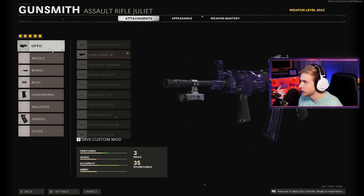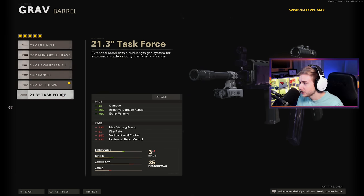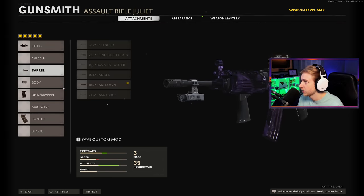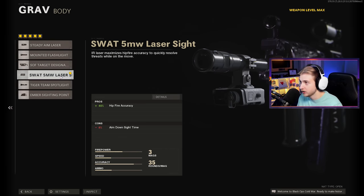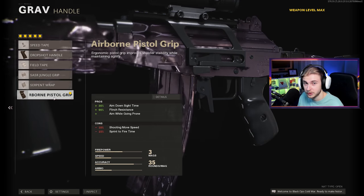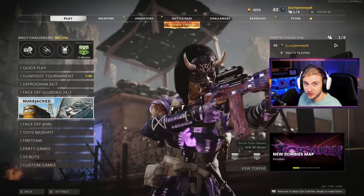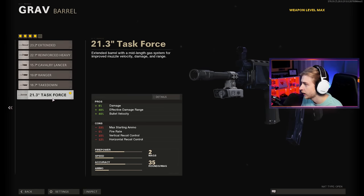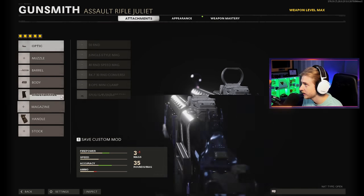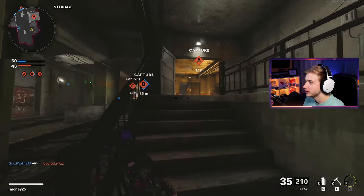Here are the attachments I was using - keep in mind I was playing hardcore mainly going for long shots. I had the axial arms 3x scope with the task force, but the speed and accuracy debuffs weren't worth it so I was using the takedown. Plus it's hardcore so you don't really need that extra damage. I was also using the swap five milliwatt laser because hip fire in hardcore is nice, field agent grip for recoil, and airborne pistol grip for ADS speed. For Face Off I switched to the task force barrel, took off the axial arms, put on the micro flex LED, and threw the nuts reticle back on.